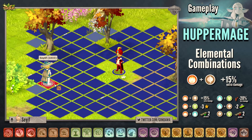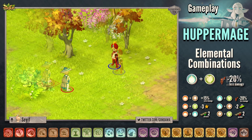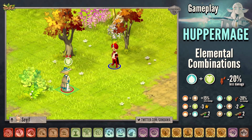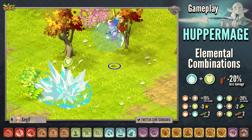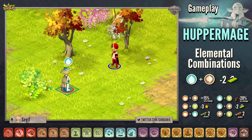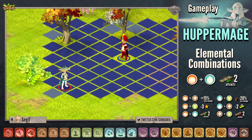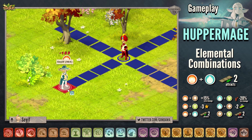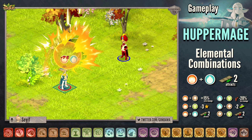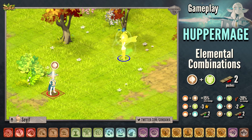The elemental combination fire and strength will make you deal 15% extra damage on the target. The elemental combination chance plus air will make the enemy deal minus 20% damage. The elemental combination chance plus strength will remove 2 MPs to the target, which can be dodged. The elemental combination fire and air costs 3 APs. The elemental combination fire plus chance will attract the enemy from 2 cells. The elemental combination strength plus air will push the target from 2 cells.